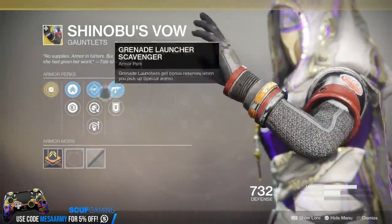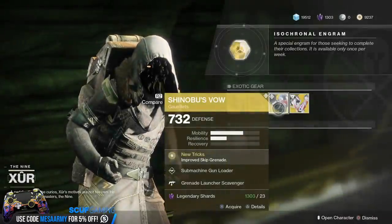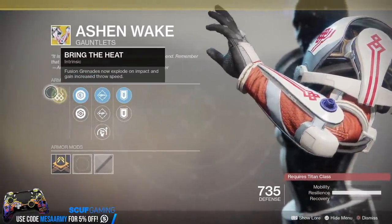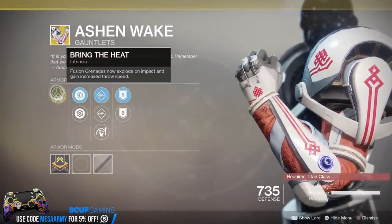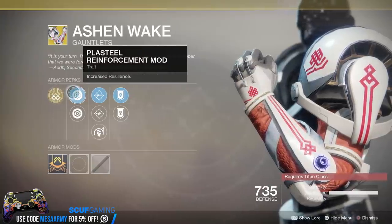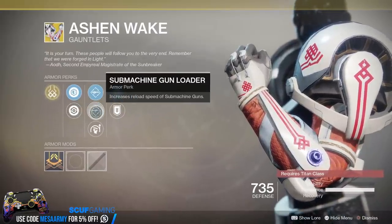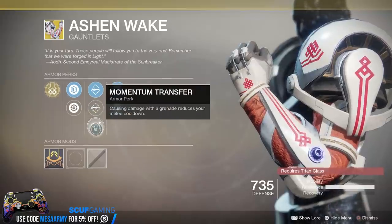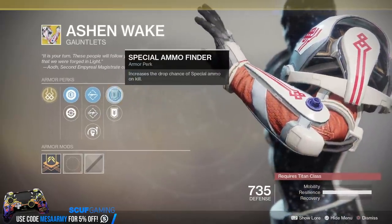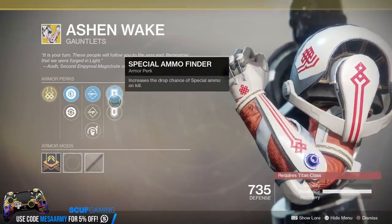Not bad — if you like to run Sub Machine Guns you can run this with your good old Recluse. Yes, I said it right this time. Ashen Wake — I haven't used this since I reviewed it when Warmind came out for the Titan. Fusion Grenades now explode on impact and gain increased throw speed. Kind of fun, not great, but kind of fun. We have Resilience, Recovery, Linear Fusion Rifle Loader, Sub Machine Gun Loader, and Momentum Transfer. Special Ammo Finder or Heavy Ammo Finder — you can choose which one you want.